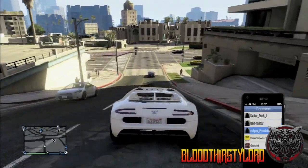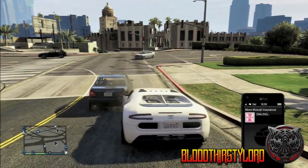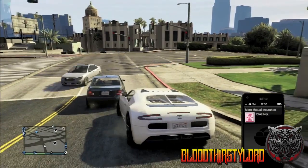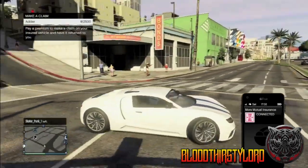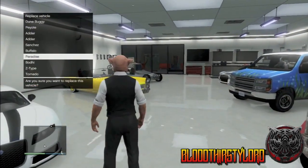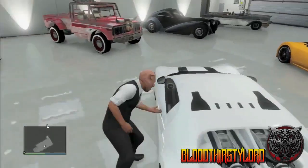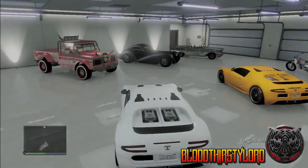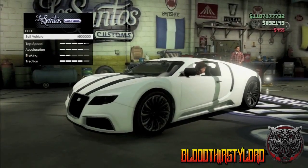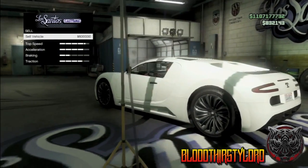So I'm in my impounded vehicle right now. After that, you want to call Mors Mutual Insurance and pay off the claim, which is usually around twelve thousand five hundred dollars. Once you've done that, the car should be duplicated in your garage. Go to your garage, get the duplicated version of your vehicle, and take it to Los Santos Customs. You'll be able to sell the vehicle for a large amount of money — in this case the Adder gives me six hundred thousand dollars within a few minutes.